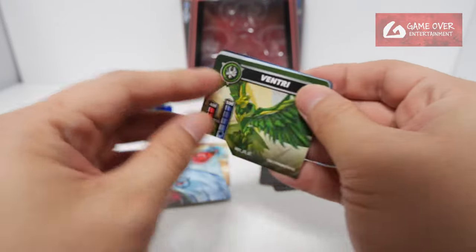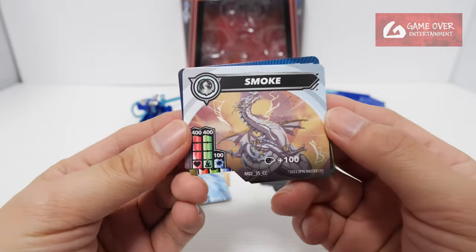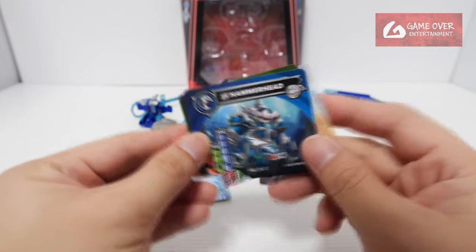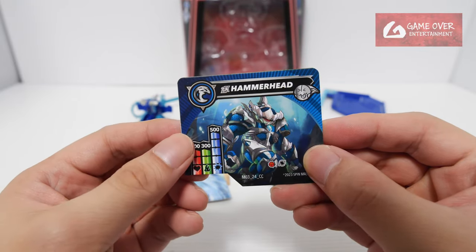Let's take a look at the character cards. We have green Ventry, M0325 CC. Smoke, white version — if you have Misfit, you have plus 100; with the plus 100 you have 500, 500, and 200. And Hammerhead, special attack Titanium Hammerhead: 300, 300, and 500.